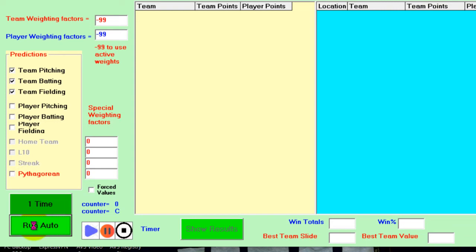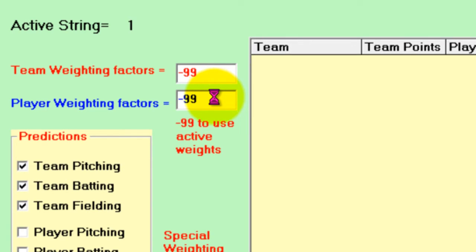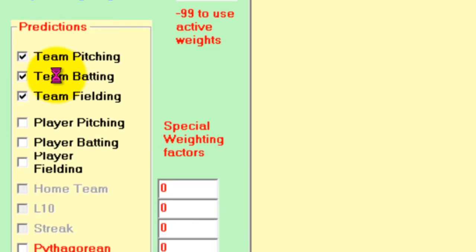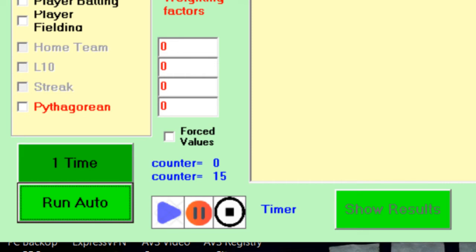As soon as you hit Auto Run, the team weights will go to minus 99, player weights to minus 99. It'll select team pitching, team batting, team fielding, and then it's going to look at the teams first. Essentially what it does is take every one of the scrolls one at a time, set them to one, do a prediction, go back, set that one to zero, then go to the second one. There are 65 scrolls for team and about 65 scrolls for the player.